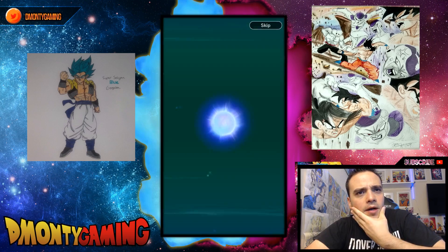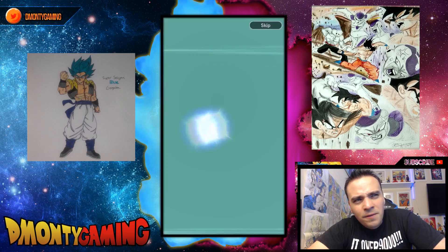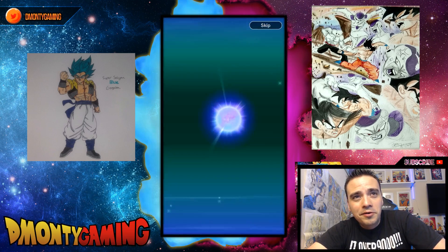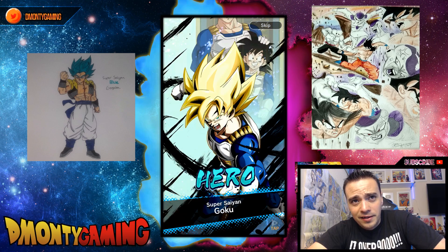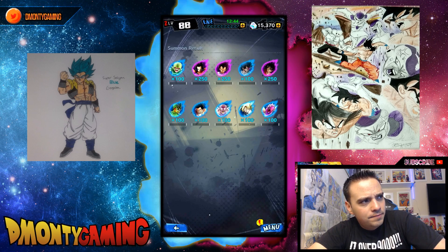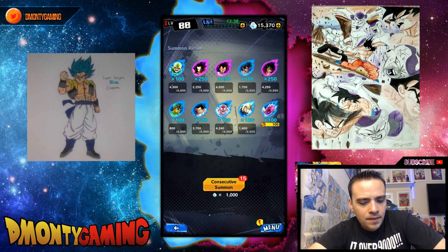The buffs they did in this game were actually pretty cool too, except for Hercule — Hercule is still crap. He's on par with Hero Shallot now though, so that's good at least. Pan kind of got insane, Piccolo got insane — I like what they did with them. That's another dead multi.